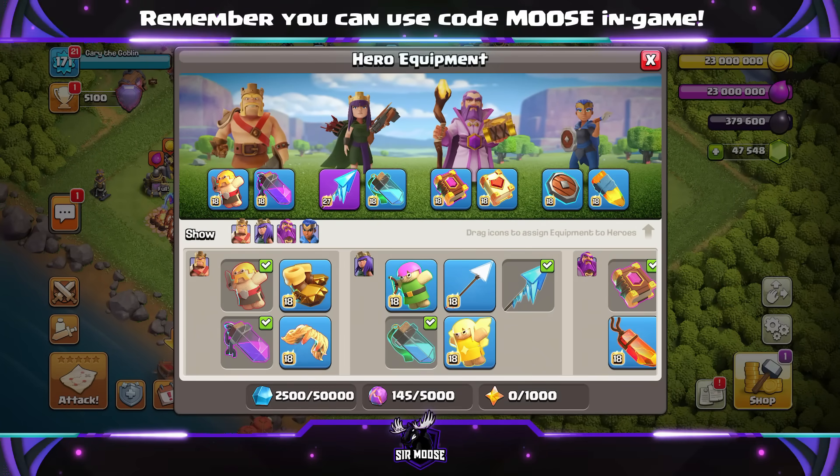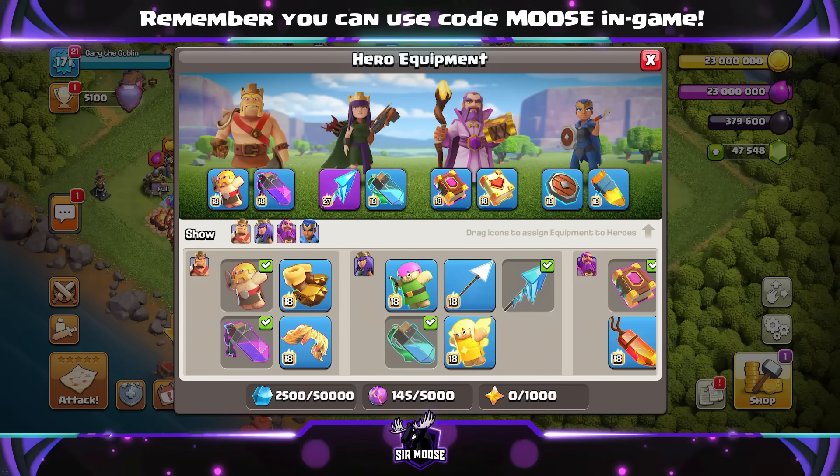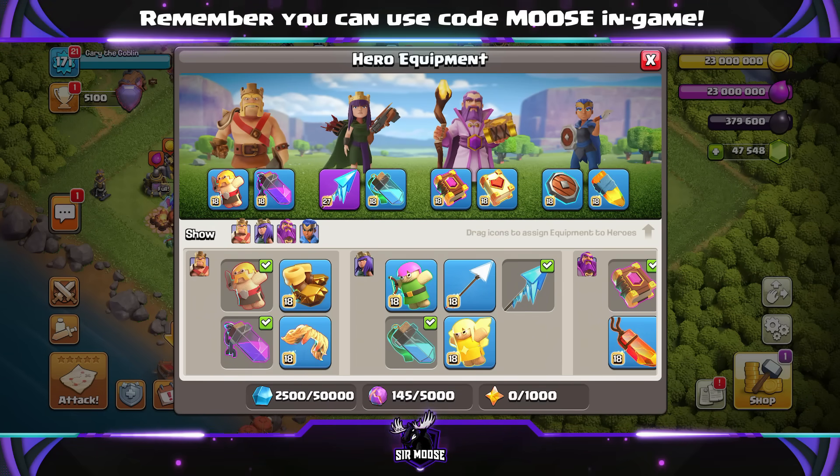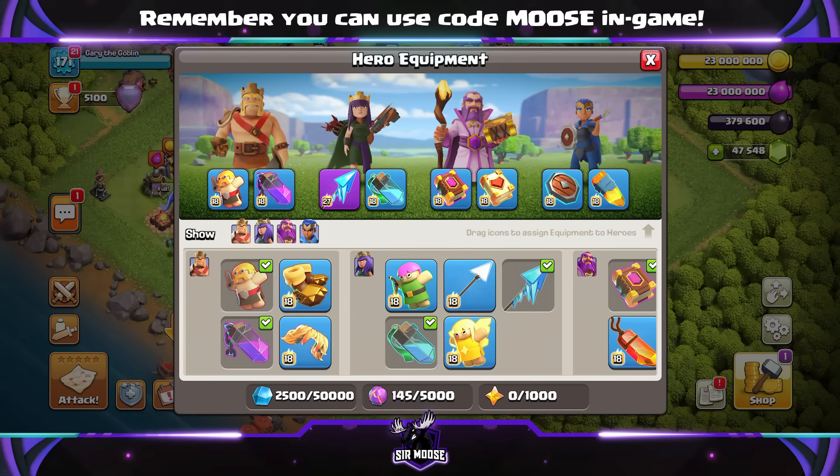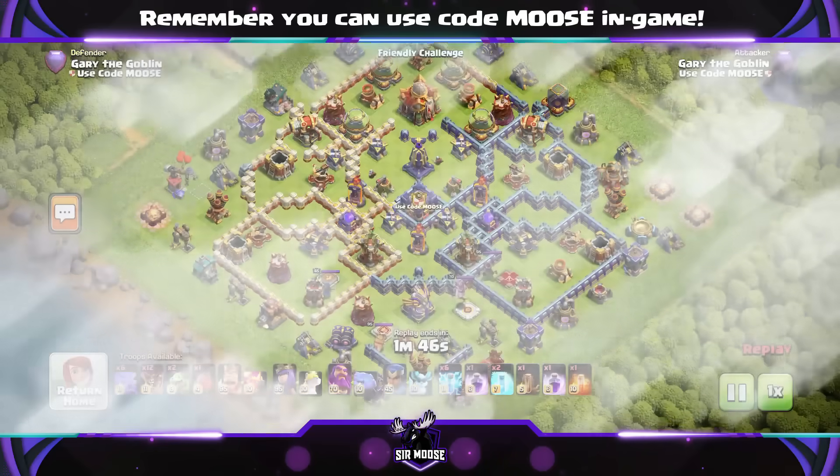Here is our equipment — normal default equipment apart from the grand warden with the healing tome. And of course we're going to be trying out the new frozen arrow for the queen because it's lots of fun. I would say guys, try to unlock that frozen arrow with your rewards if you can.